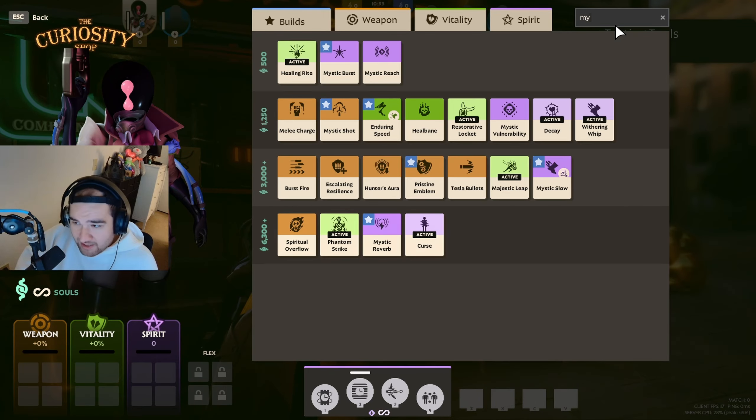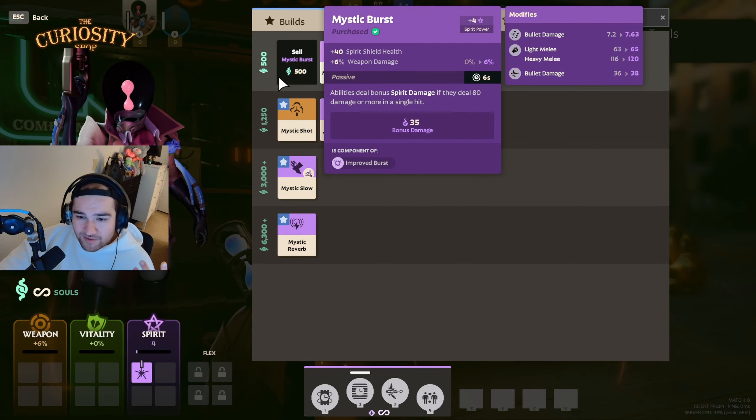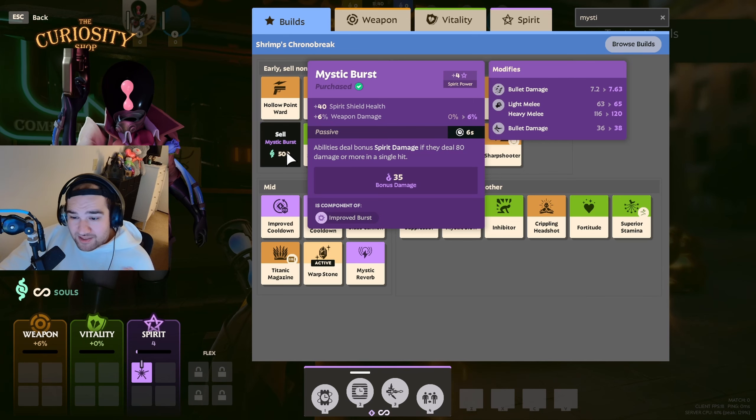Another key early game item is Mystic Burst — truly amazing. Abilities deal bonus spirit damage if they deal 80 or more damage in a single hit. For a character like Paradox with a charged carbine shot that can slow enemies, Mystic Burst is really good for any character with burst capabilities. It's a necessity from early game to almost mid game stages. After mid game you can replace it, but early on it's great for extra poke in lane, sustaining, winning lane, and ganking.